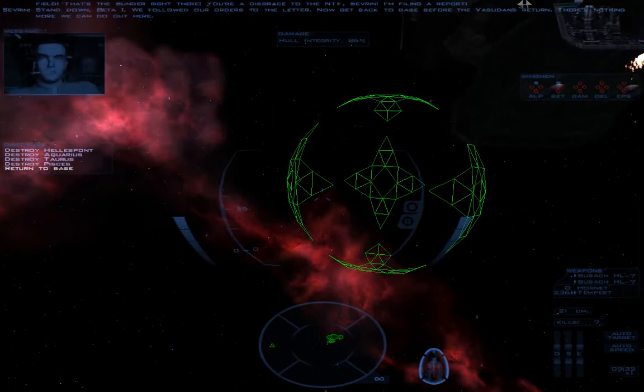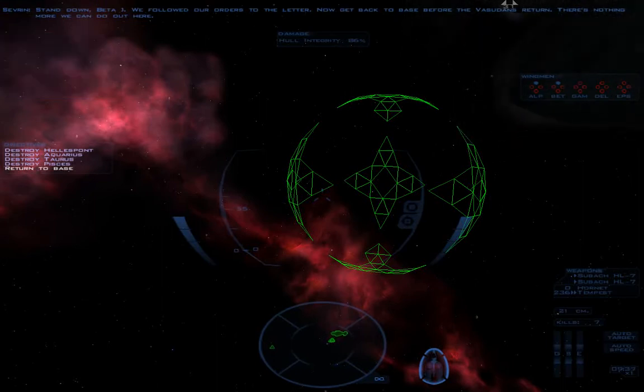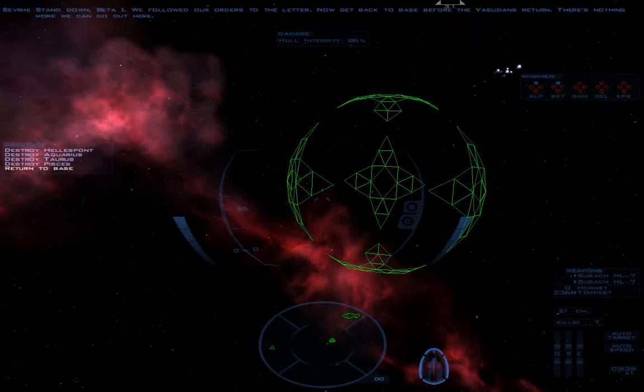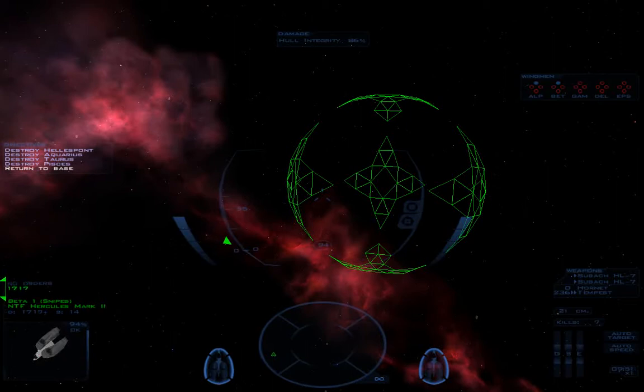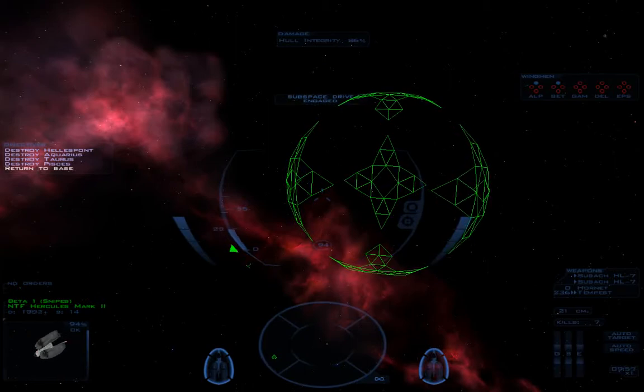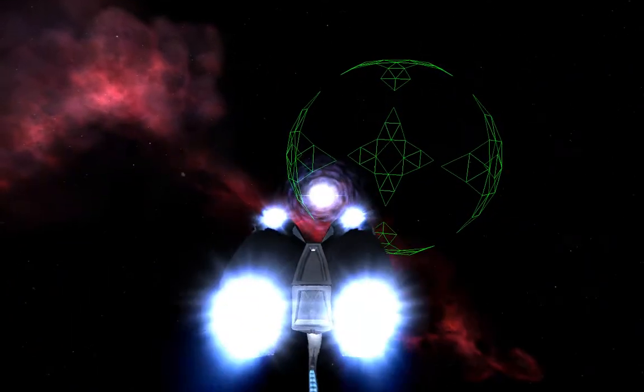Stand down, Beta-1. We followed our orders to the letter. Now get back to base before they return — there's nothing more we can do out here. Wonder if Snipes has got anything else to say — I don't think so. Let's get out of here and check out the debriefing. It doesn't pay to be Captain Severin at the moment — we'll just leave it at that. Get it from Snipes himself.